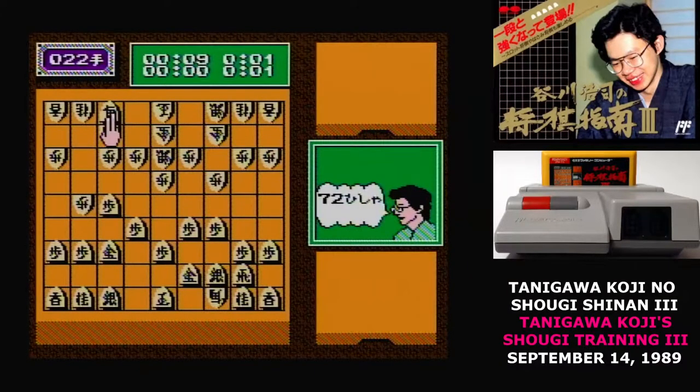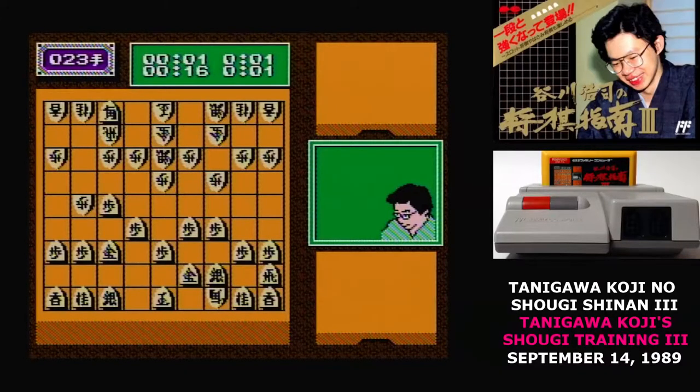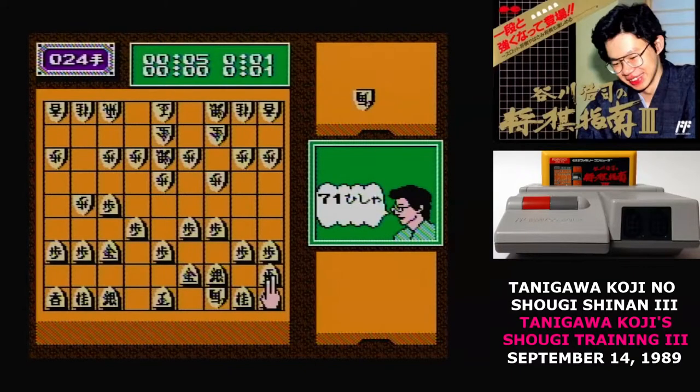Tanigawa Koji was a Shogi player who was at the top of his career in 1989, so his endorsement on a video game was a pretty big deal. This third game in his series offers five modes of play. The first two modes are that you'll just play Shogi. There are a few handy features like being able to rewind or advance moves, and the AI in the second mode is supposed to be based on Tanigawa's play style.